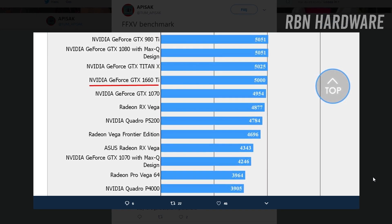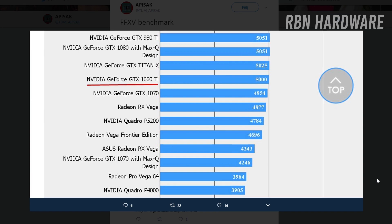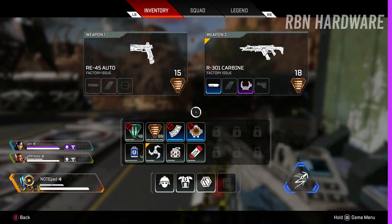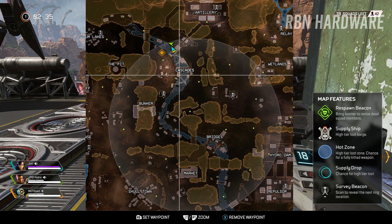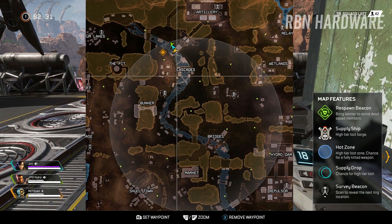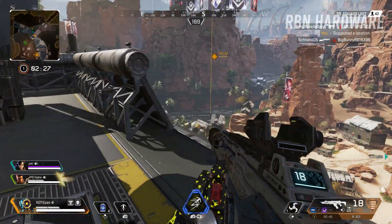Earlier last week an additional leak showed off a GTX 1660 Ti benchmark in the Final Fantasy benchmark tool, where the 1660 Ti scored higher than a GTX 1070 again, this time at 2560 by 1440p at high quality. It's important to note that the Final Fantasy benchmark is not the best benchmark tool out there, but it gives us a clear indication of what to expect from this card.